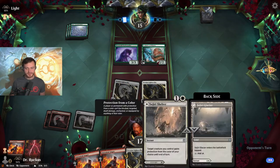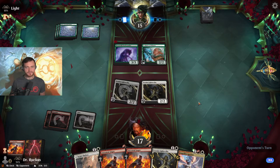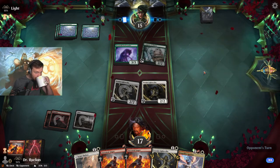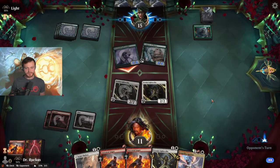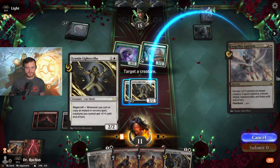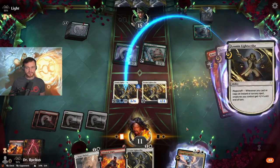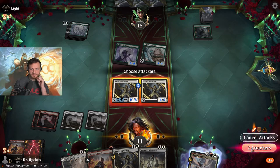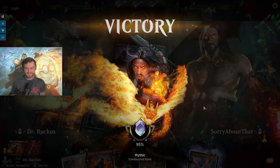If we get Angel Fire Ignition cooking next turn, we can get some much-needed lifelink. Kind of regretting not playing the Shelter tapped. On Natural Growth — can we race? No blocks, take six. Hit a land. That's pretty big. Nice, Ancestral Anger. Almost there — we're about to go up 10, I think we're okay. And that's game! I am the best Magic player to live.